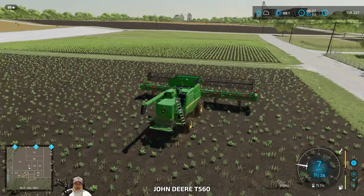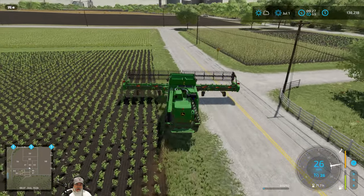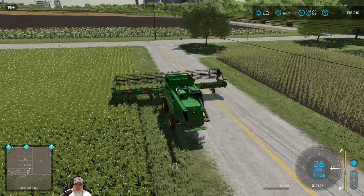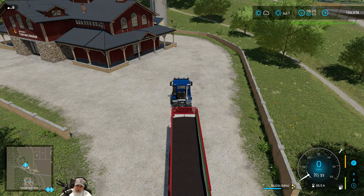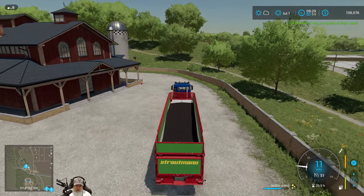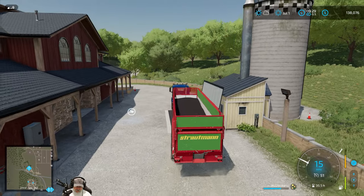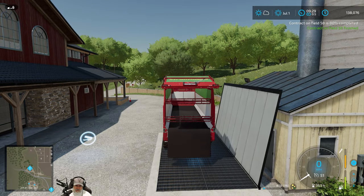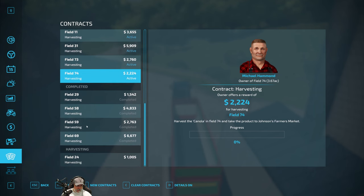Alright, let's get these down to the southeast fields, and then like I said I'll bring you guys back with an update. Our dude is at Johnson's with the canola, so let's get this unloaded. We can turn this one in immediately because we're not waiting for anything else off the field. Okay, so 58 is finished, we can turn that one in right now.